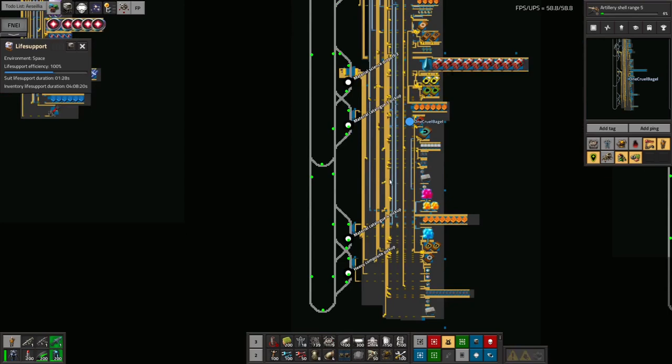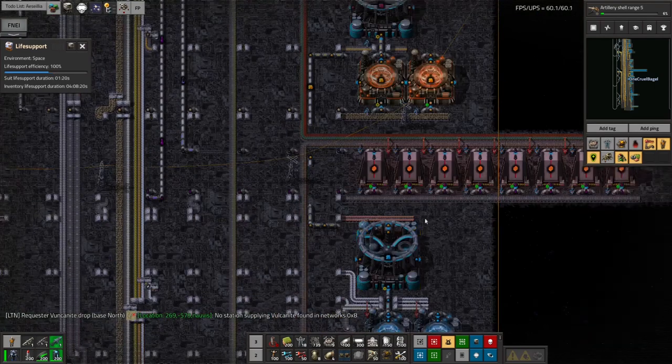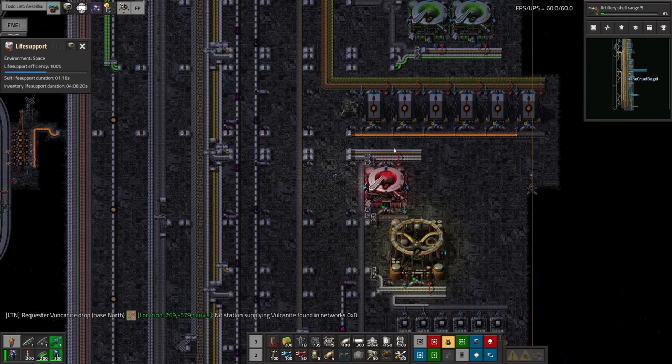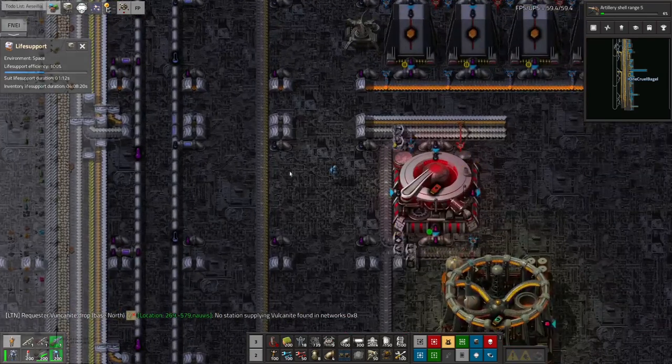I prevaricated a little bit by doing other stuff - going off and setting up core mining and that sort of thing - but I decided it's time to come back and actually do some science, because that's how you play Factorio: when you're not sure what to do next, you look at the next science pack and get that working.